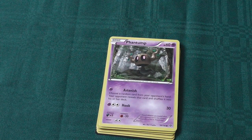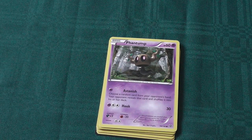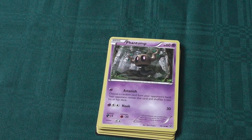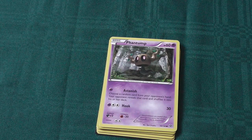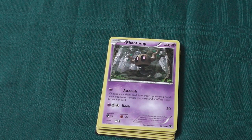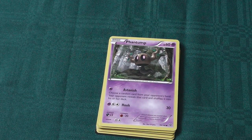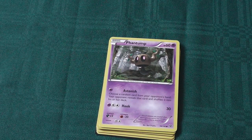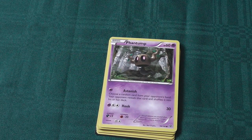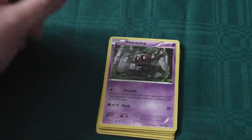We have Phantump — 60 health psychic type, retreat cost of 2. Resists fighting type and is weak to dark. Astonish costs 1 psychic energy: choose a random card from your opponent's hand, your opponent reveals it and shuffles it back into their deck. That's pretty useful — good to empty your opponent's hand after they've tried to fix it with trainer cards. Hook costs 1 psychic and 2 normal energy for 30 damage. Not a bad attack; quite a hefty energy investment, but at least it's only one psychic — can work well in multicolored decks.